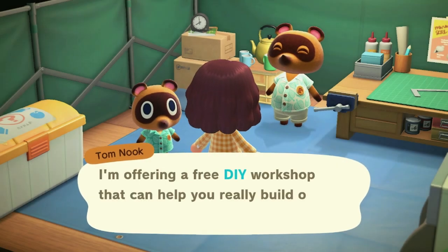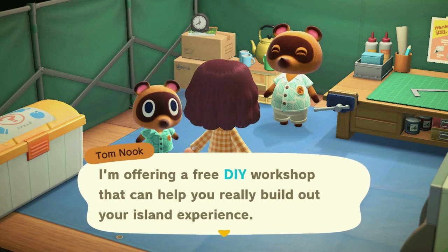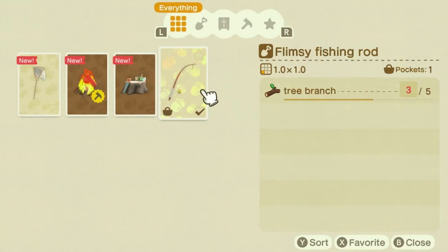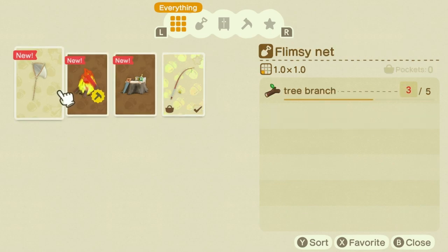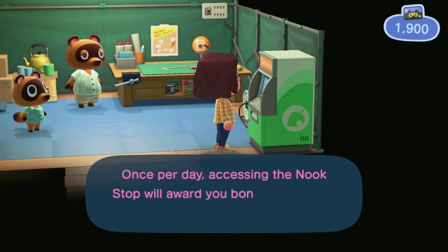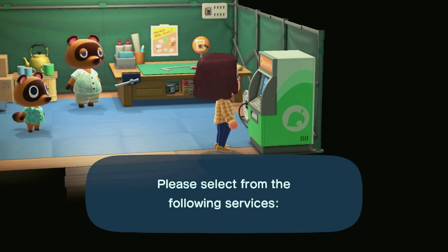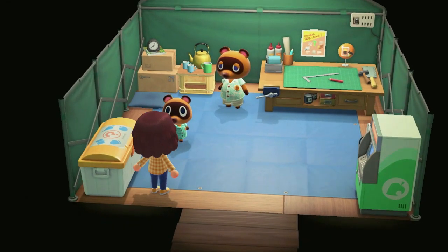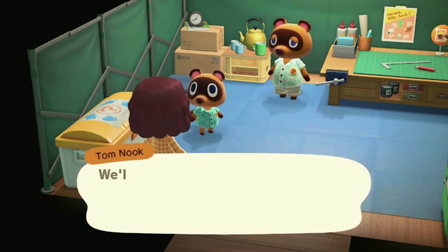Before you can start earning miles fishing and catching bugs, be sure to visit Tom Nook so you can attend his DIY workshop. He will give you the recipes to craft a fishing rod, net, campfire, and a simple DIY bench. While you're in Resident Services, be sure to check out the ABD so you can begin shopping and take advantage of earning Nook Miles by signing in every day. Also check out the recycle box and pick up any free items available to you.